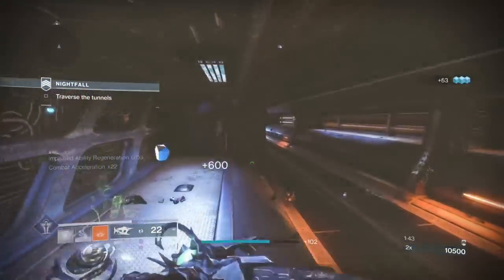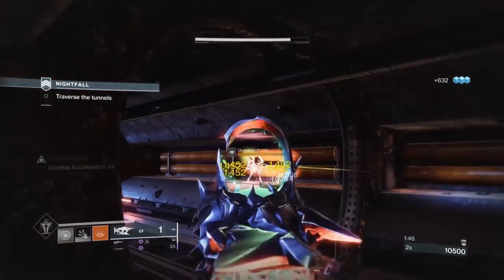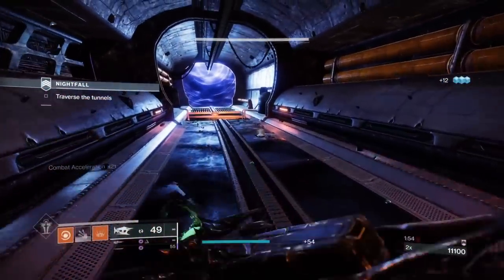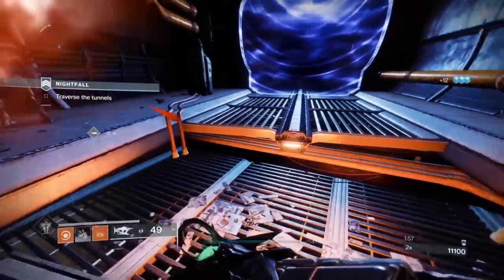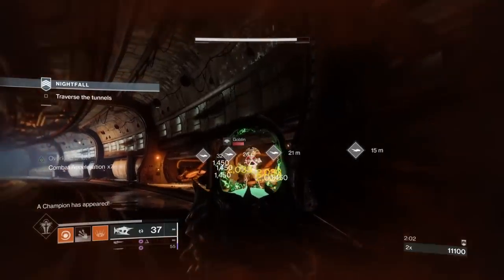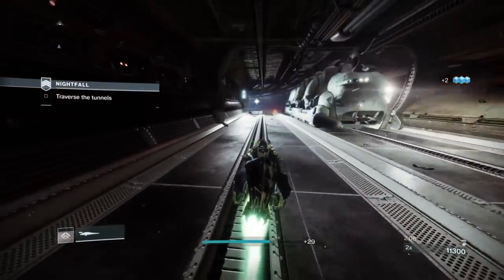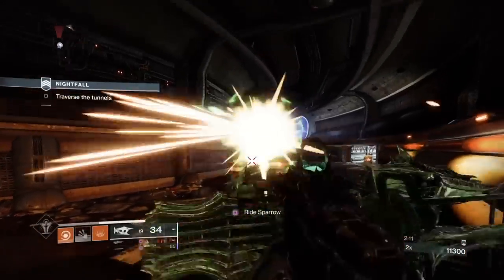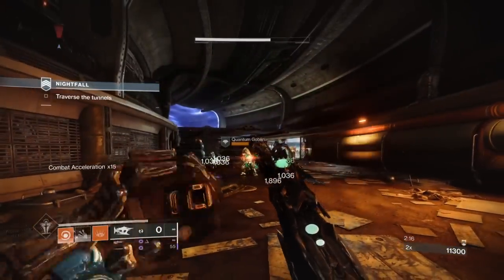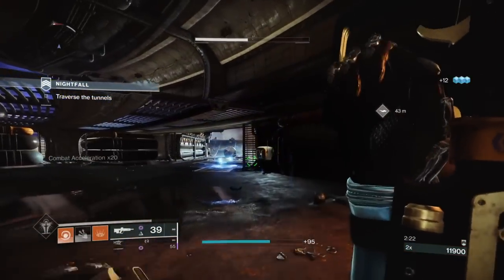Grandmasters will be the most consistent they've ever been this season in terms of not dying to stuff because the resilience stat is finally reworked - that took since 2017 to fix. Things will be more consistent apart from physics, which is still a bit buggy - especially in Duality dungeon with phalanxes. This nightfall has that stuff in it but there are no mechanics like there are in that dungeon. You can skip the ads you see here, but if you want platinum there's a champion above and I recommend you take out everything surrounding that champion to isolate it.